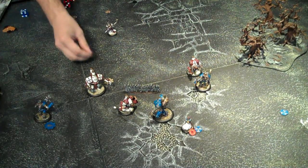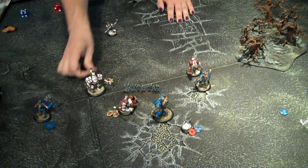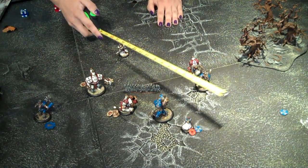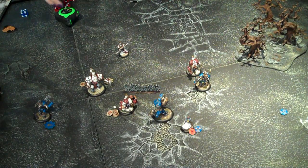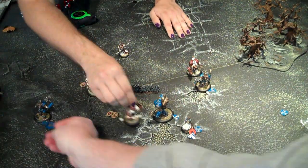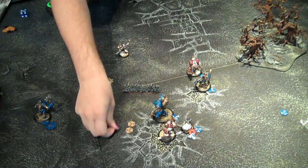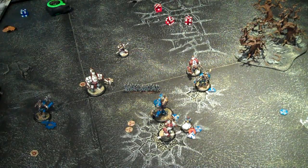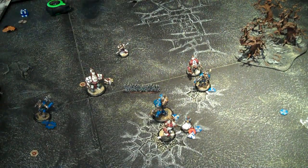On the next turn the big change would be: upkeep Defender's Ward, give him three focus, three more to play with, give him three as well. He's going to move up and pop his feat — everything in his control area that's enemy is now knocked down. Stryker's going to be at armor 21 right now, but he's on fire, and we want to see if that fire can kill him at the beginning of his turn. This guy is going to move around and poke him — he's got three focus, so a jack with three focus can do some damage. He automatically hits and we boost the damage.